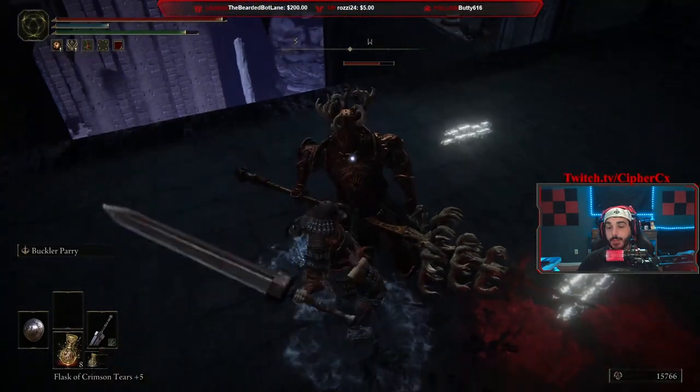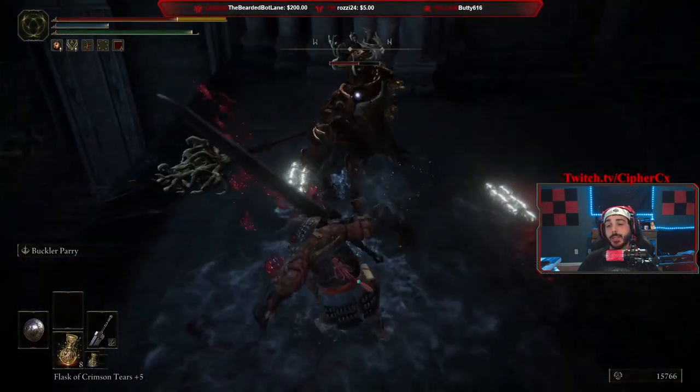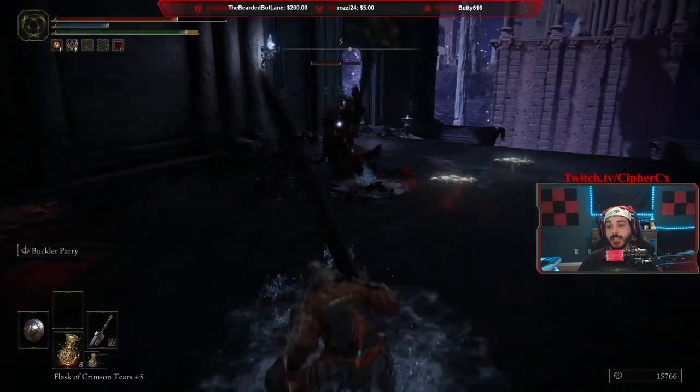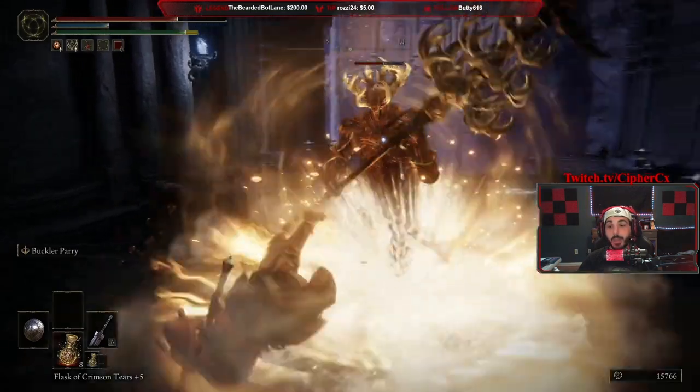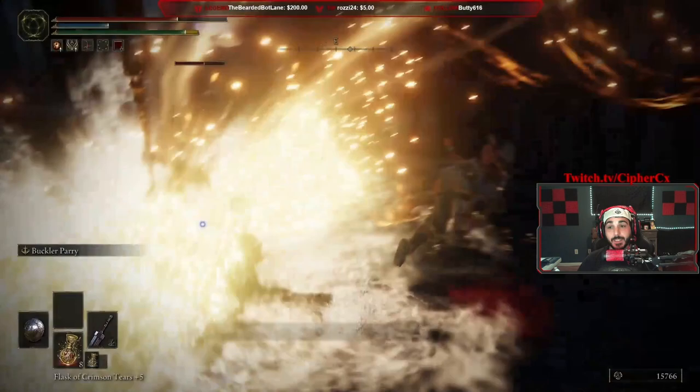I thought this was kind of an interesting video to make because reading the attack sometimes can be hard. You can parry the attack that I just missed — but that one you cannot; that's a power attack, and so is that one. You've got to dodge out of attacks like this — obviously you've got to dodge out of the way of something like that.